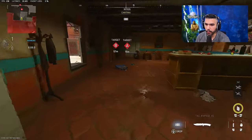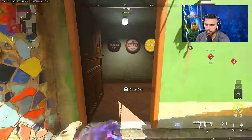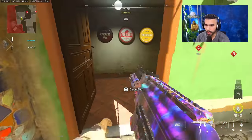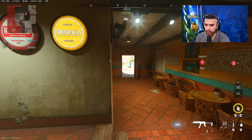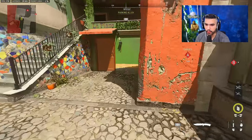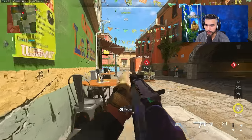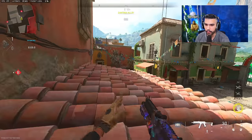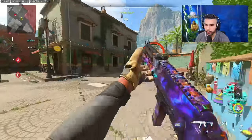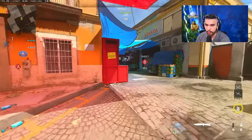Another way to do this rush if you're getting countered: instead of fully committing, go wide, because sometimes you might get double-teamed. One thing you can do is pre-empt this door, because sometimes people will try to counter you and challenge this door. You can press open the door, hold this angle, or if it's two of you — first guy wide, second guy hold door — and you're ready to challenge both. For the A-bomb rush, throw a flash or stun here because players sometimes sit in this head-glitch spot or jump up top to watch the push.